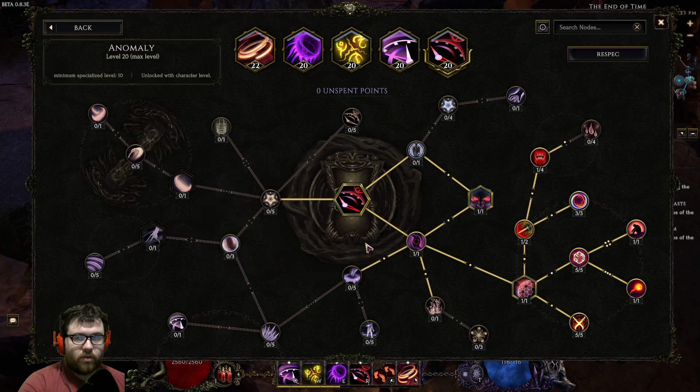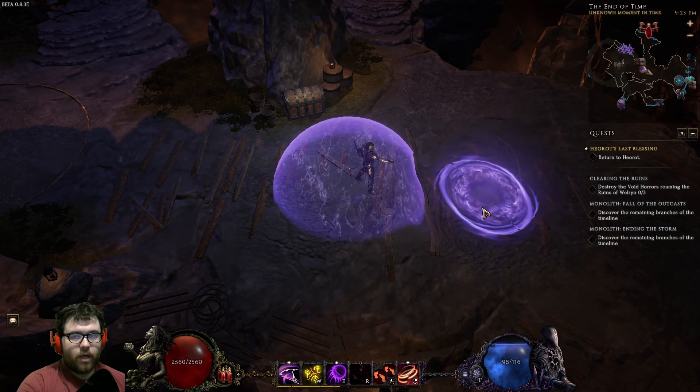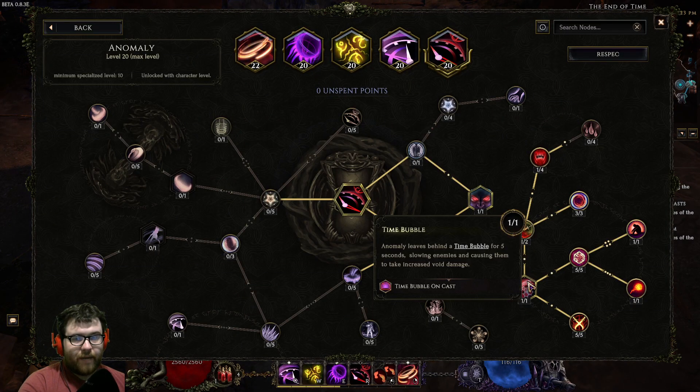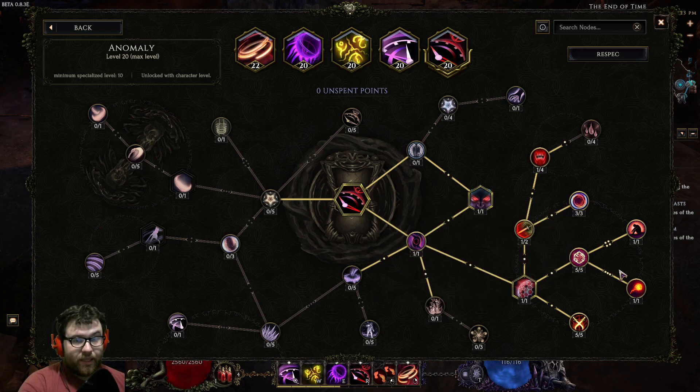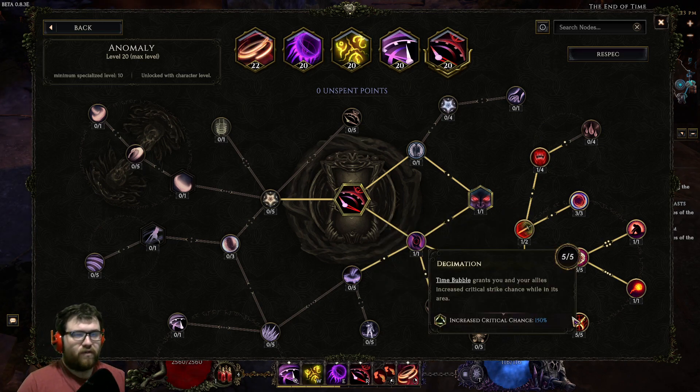Anomaly is a little different. We take one point into Void Touch, one point travel, then one point into Immediacy — this makes Anomaly trigger instantly so we don't lock an enemy out of time and can actually kill bosses without it being awkward. Then one point into Time Bubble, creating a time bubble for five seconds. We boost that to 10 seconds, then 12 seconds, and make it so the time bubble casts on you so you always get it. Then five points into Decimation for a bunch of crit chance.